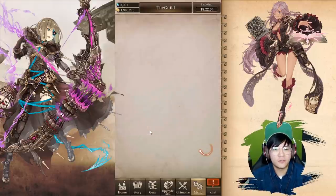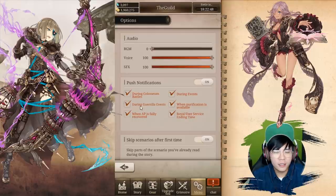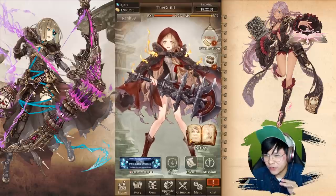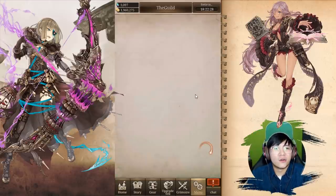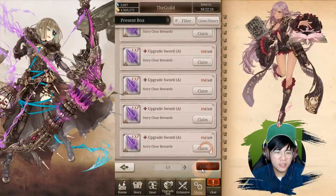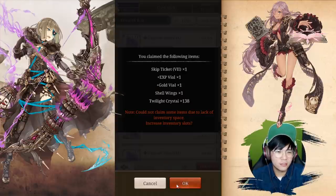Final tip: go to the options and push on notifications during gorilla events — you can get this if you're on mobile. This will definitely help. But I'm actually on emulator, so I have to check the timing manually. As a progress update, these are the only things I actually farmed just now. I have to claim from my inbox due to lack of inventory space — which is actually good since it goes to inbox instead of blocking your inventory.